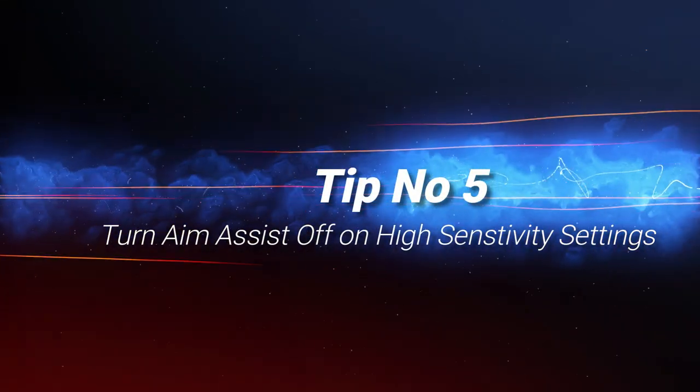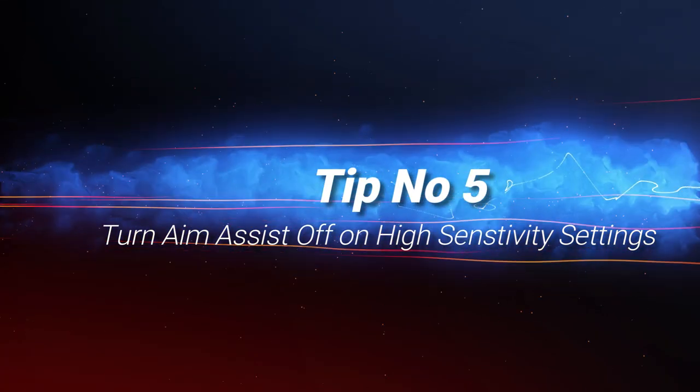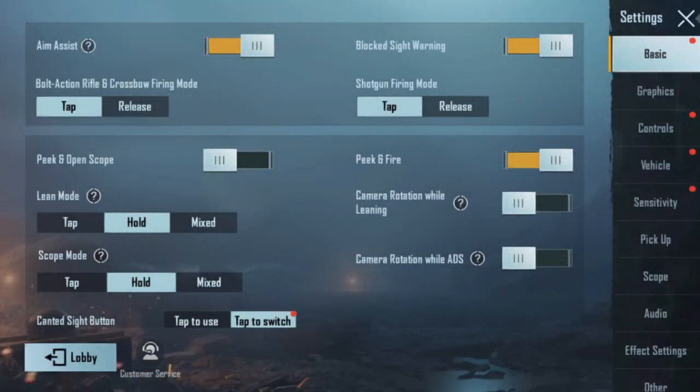Tip number five: turn off auto aim assist when you are playing on high sensitivity settings. Aim assist was basically designed for beginner players who are not good at aiming — it helps them react and aim quickly. But when you are playing on high sensitivity settings, the aim assist works in a negative way.